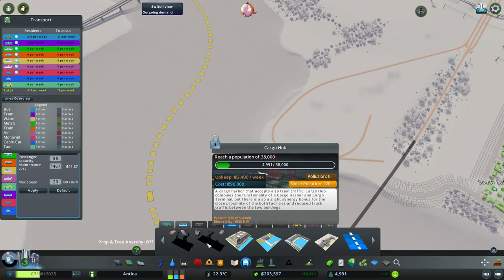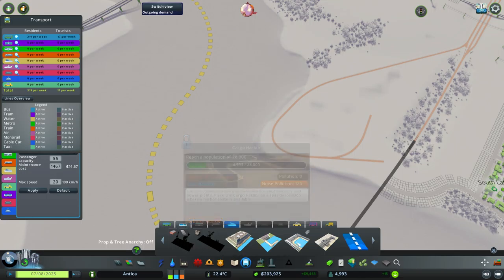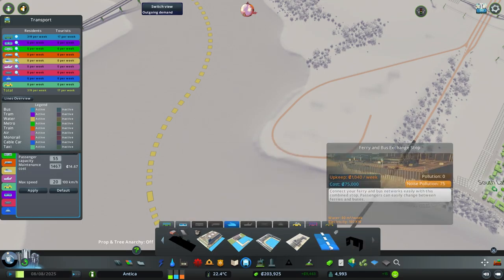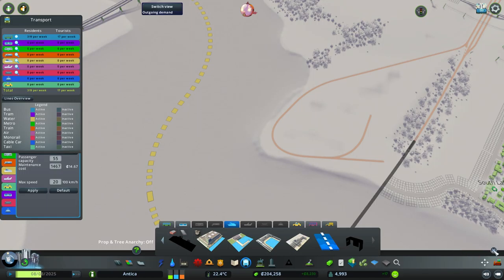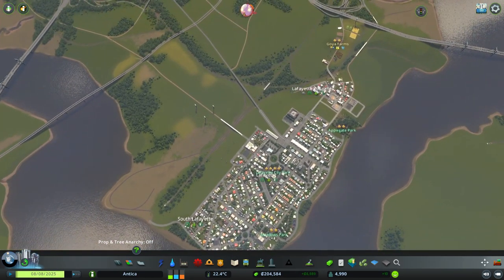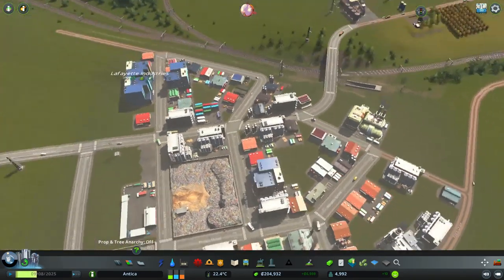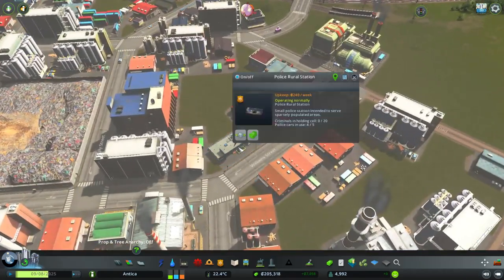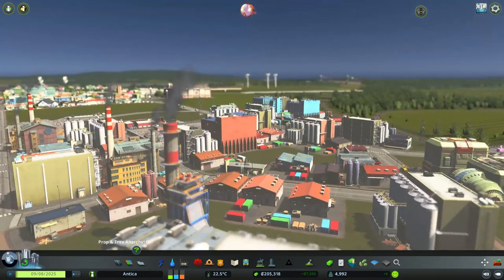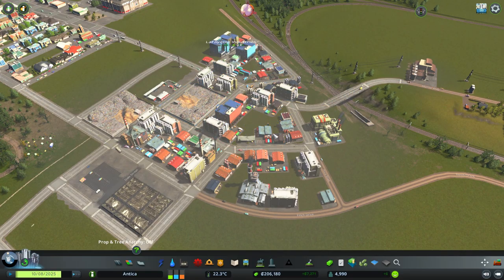I would go with more of a cargo hub, but we need to reach 28,000 or 38,000 inhabitants for that. Either way, regarding industries, there's not much going on here to be honest. I did place a small police station here, mostly to take care of the crime in the area. There wasn't enough coverage, so now we have a bit better coverage here.